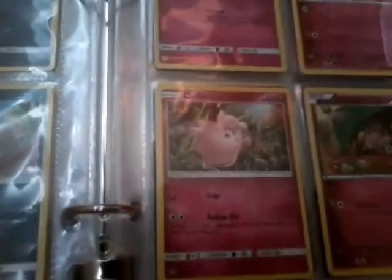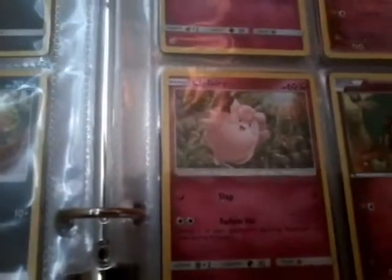A Clefairy — I'm gonna let you guys look at it. He doesn't have a weakness to anything. His resistance is metal and his weakness is — yep, no weakness, resistance is dark energy. And then a Snubbull, a Flabébé — or Flabebe, whatever you guys call it.